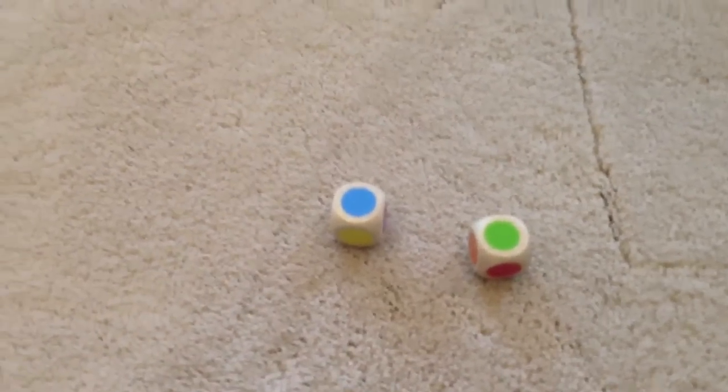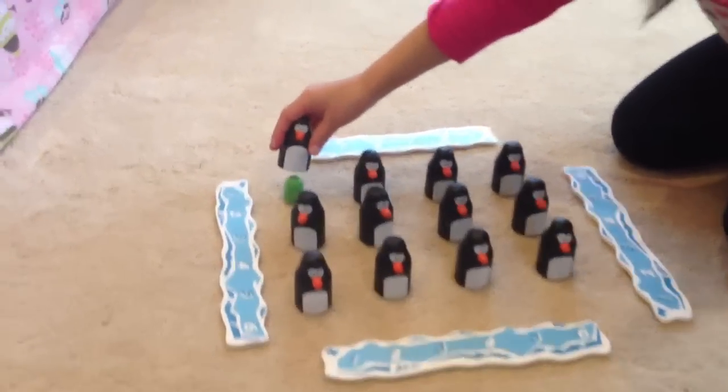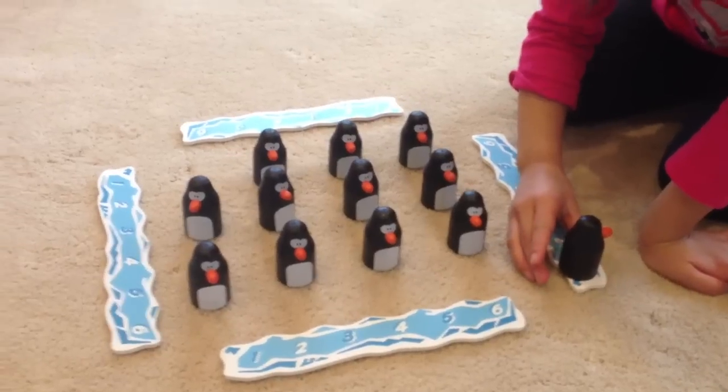She got a blue and a green. Now she has to try to find a blue egg and a green egg. And you only have two chances. You got it! So take the penguin and the egg and put it on the number one. See if you can find a blue one now.